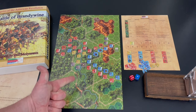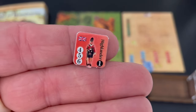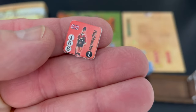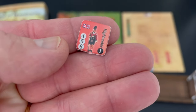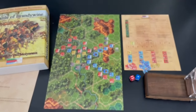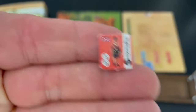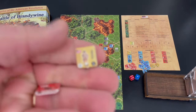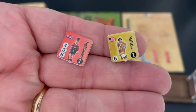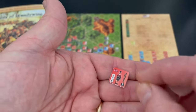I think their best units on the field are the Highlanders. Here's a look at a Highlander counter — the black value at the bottom is movement, and the four, five, and six on the left are the numbers they hit on when attacking. On the reduced side, this unit takes two hits to eliminate, making it a hardier unit. Militia also take two hits, but here's the difference: an American militia only hits on a six, whereas the Highlander hits on a four, five, or six on the reduced side.